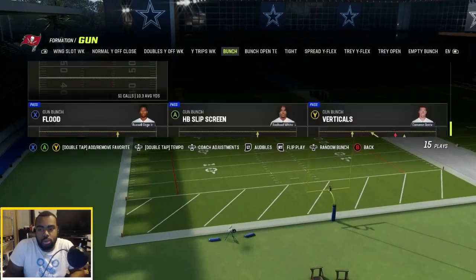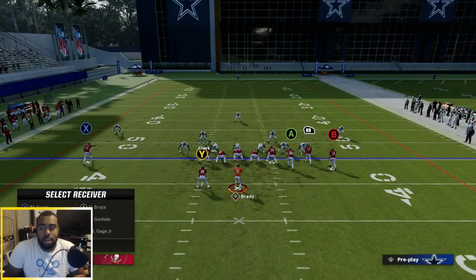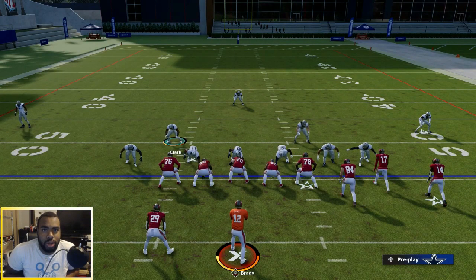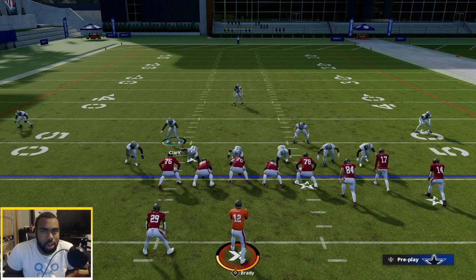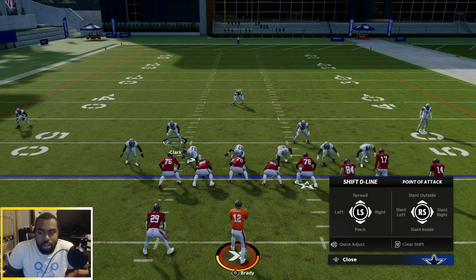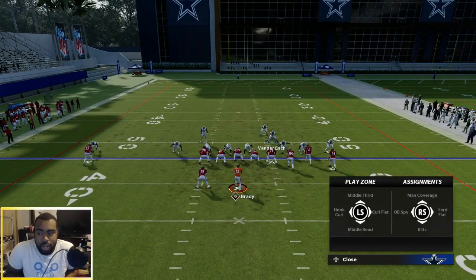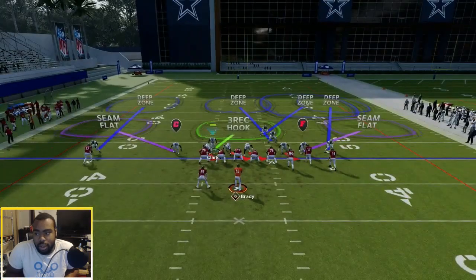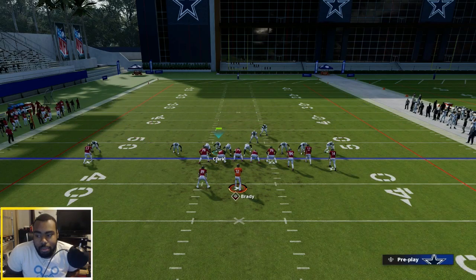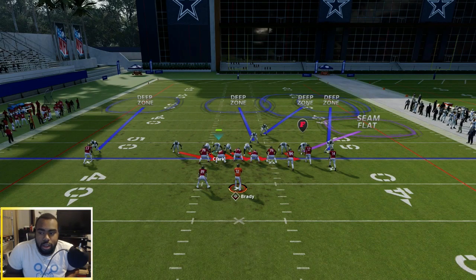Now we're going to go to one of the more popular players in the game. We're going to clear out and show you guys how this looks. We're going to make the running back go on a wheel route and then show you the defensive adjustments — how to do this without a blocking running back, making them block the RB so that's one less person you have to worry about. You're going to shift your D-line to the left, press and move your safety down into a D-path, and then put your middle linebacker into a middle third. You can move him over like this and hover him right in the gap.